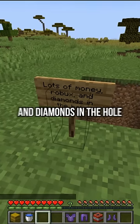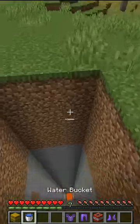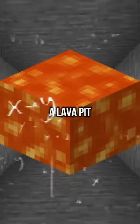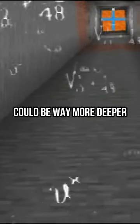Lots of money, robux and diamonds in the hole. Oh hell nah man, I don't believe that. Also, your dad... this isn't my dad. It appears that there's a lava pit down there. Well, luckily I have a water bucket in my inventory. I could place it in the lava pit, but the lava pit could be way deeper than I think.